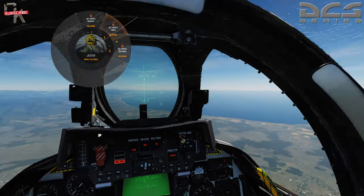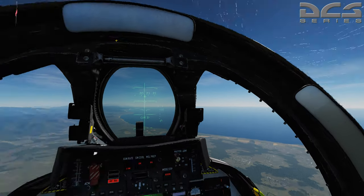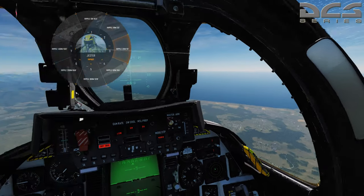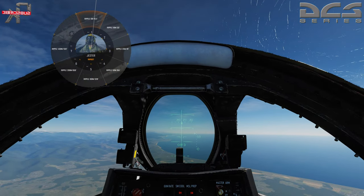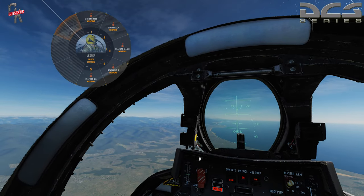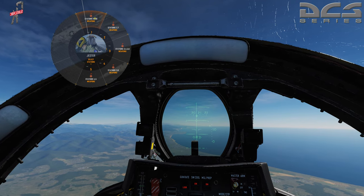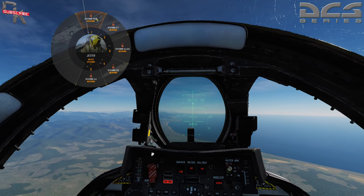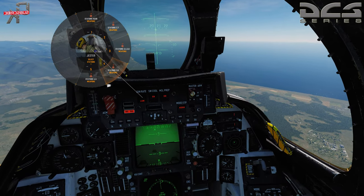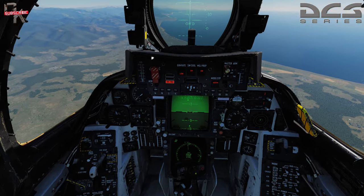We're going to go into ripple settings, set a ripple quantity, then back to ripple distance — we'll set that to five meters, 16 feet. Then let's select our stations. In the last video I said it was all stations or something like that — that's wrong. It's one Bravo and eight Bravo, the two outer stores that currently have the cluster munitions on them. We're going to use stations three and six for our Mark 84s.